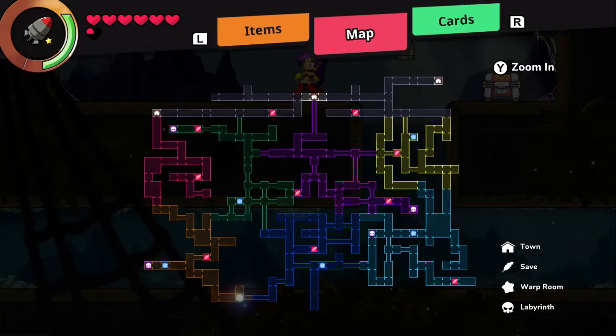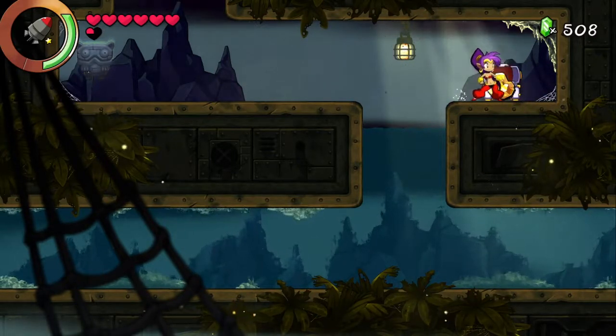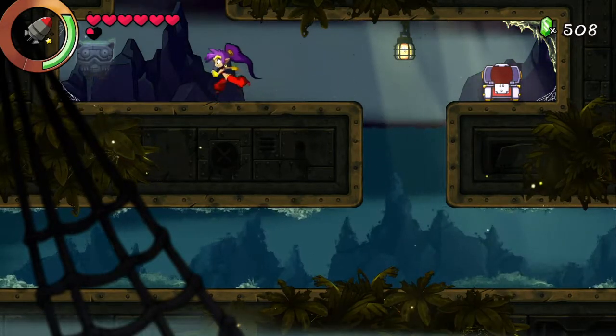I was trying to find my way back to the cave, and I realized that there is something at the top of this room that we really want to get. I accidentally triggered the Seer Dance, and I think I get a reward for it. There is a chest there that you can reveal with the Seer Dance, and you can get some gold.